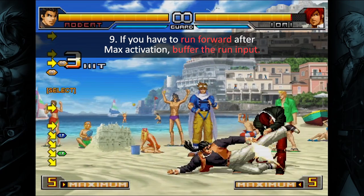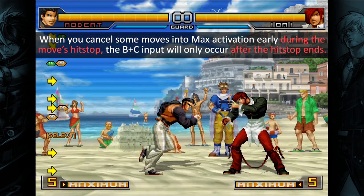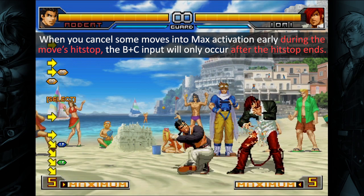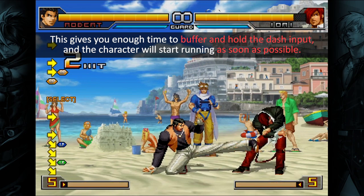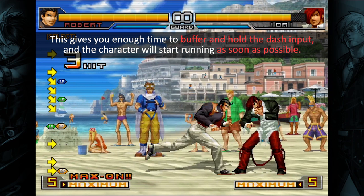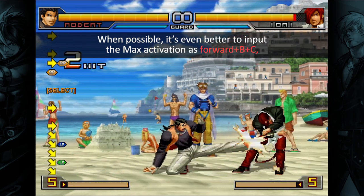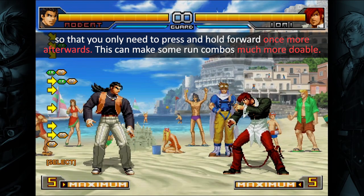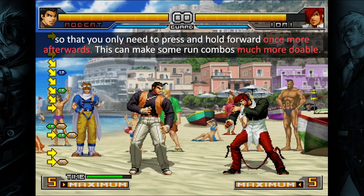Tip 9: If you have to run forward after max activation, buffer the run input. When you cancel some moves into max activation early during the move's hitstop, the B plus C input will only occur after the hitstop ends. This gives you enough time to buffer and hold the dash input, and the character will start running as soon as possible. When possible, it's even better to input the max activation as forward plus B plus C, so that you only need to press and hold forward once more afterwards. This can make some run combos much more doable.